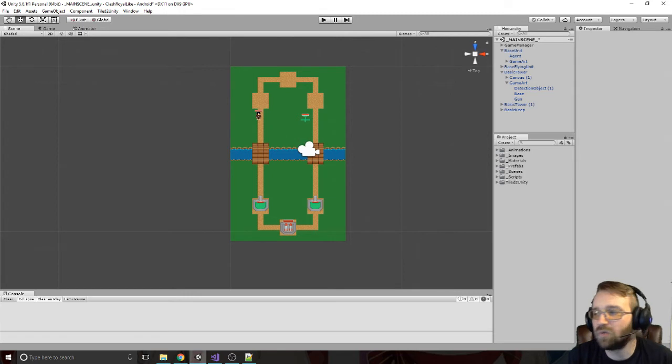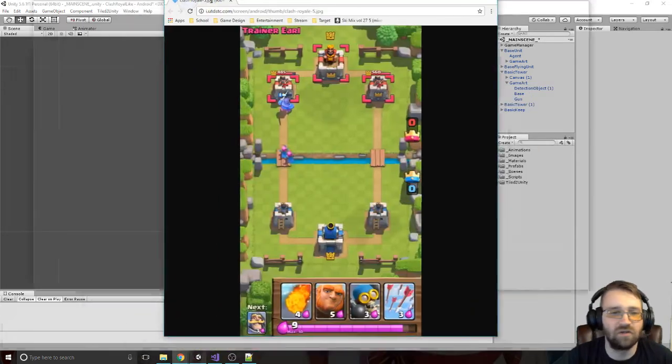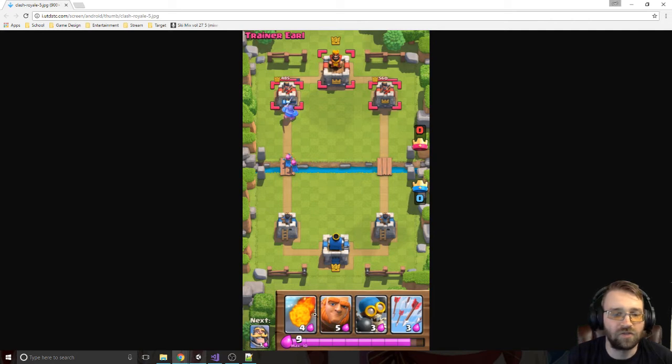In this one, we're going to be working on most of the UI, simulating what Clash Royale looks like. We'll have a card area down here, a bar to show how much mana or resource we have, crown counts, the level indicator, and the enemy name. We'll get all that done — just boxes with numbers, no actual crown graphics.